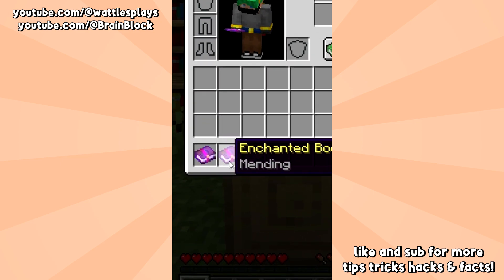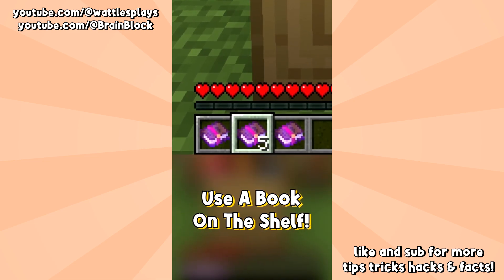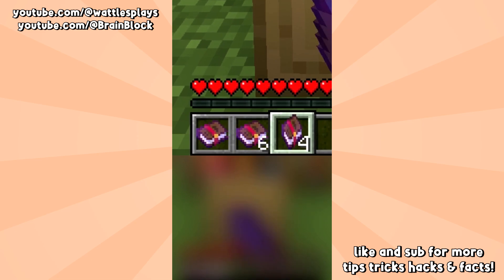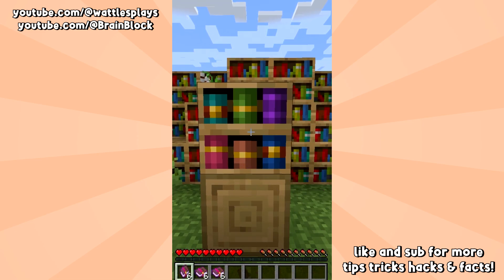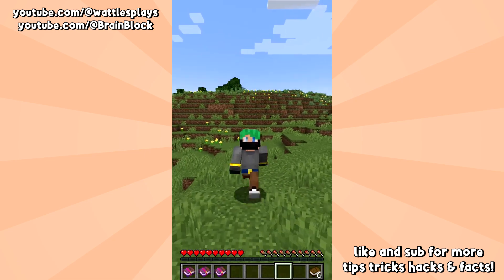After filling the chiseled bookshelf, go ahead and grab one of your enchanted books and use it on the bookshelf. The book is literally just duplicating — 100% survival, and insanely easy to do. We'll talk more about this and what it could mean in a video coming out in a couple days.